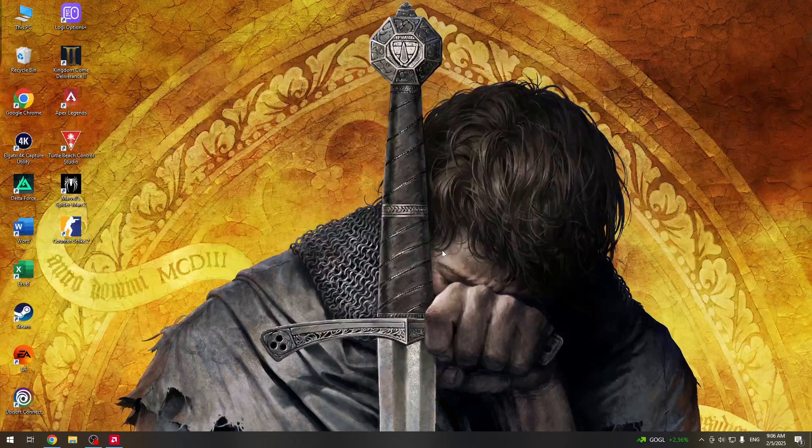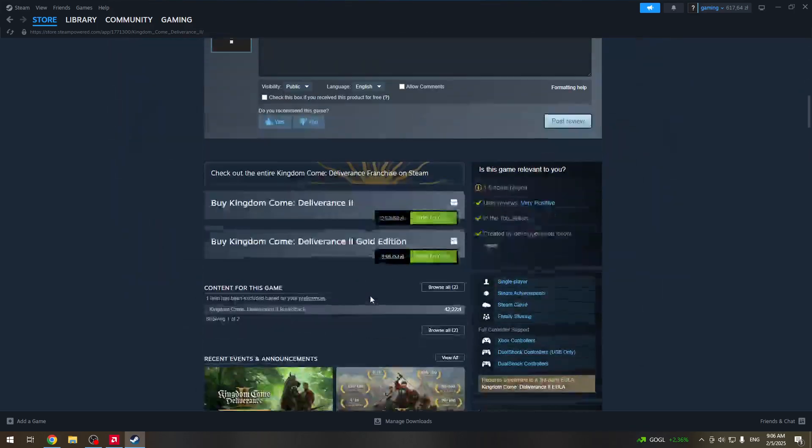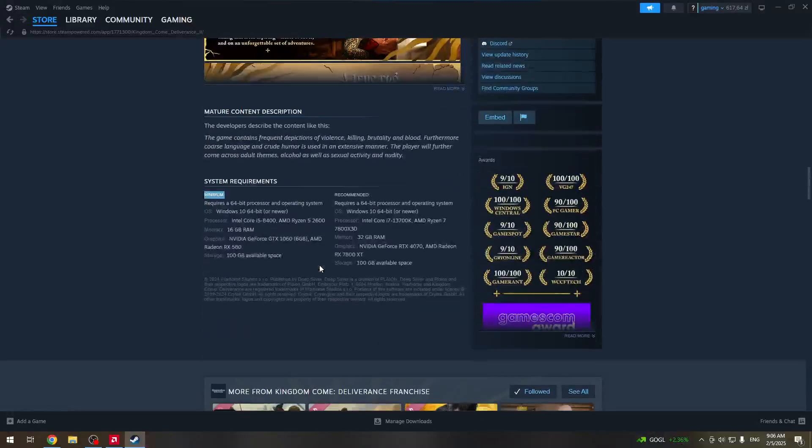Hello, in this video I will be showing you how to optimize the performance of Kingdom Come Deliverance 2 while keeping the game looking pretty. First, open Steam and in the shop find the game, scroll down a little bit, and find the minimum and recommended PC requirements. Make sure that your PC at least passes the minimum requirements or your game won't open.